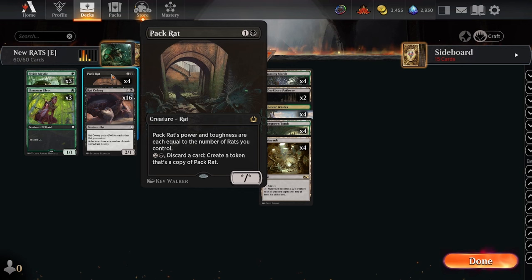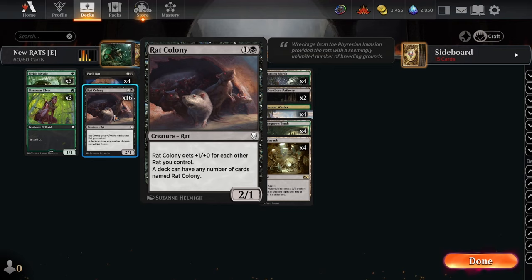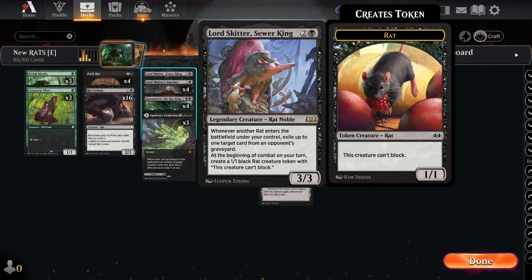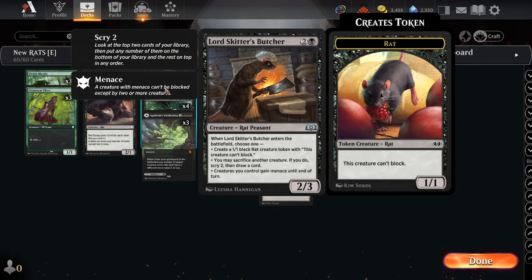We have 16 Rat Colonies — you can tweak the numbers. I was thinking about trying a mono-black version playing Thoughtseize or Fatal Push with a little more interaction and cutting the mana elves, but being able to play mana elves and Collected Company is such a huge advantage, so I ended up keeping them. Just one copy of Lord Skitter main — you can play more on the sideboard — but I've opted for more traditional graveyard hate to be safer versus Greasefang and Dredge. Four copies of Skitter's Butcher is the huge engine card that can also be found off Collected Company.